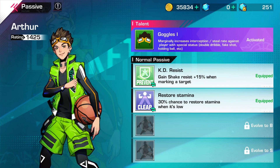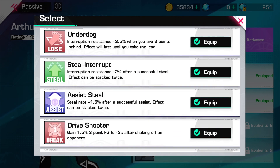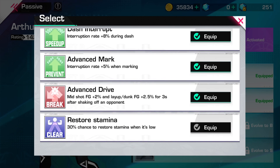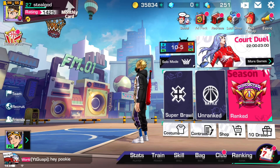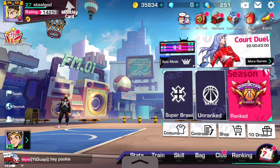You should probably get the passive if you have one. If you're using a point guard that doesn't have a passive, then you don't need to. For the passives, you should get this one and this one — those are the best ones for me. Anyway, that's the point guard steal build. Subscribe if you want to see more.